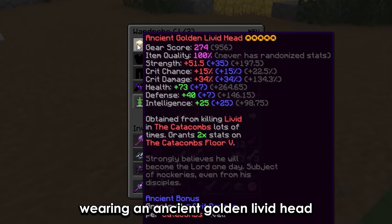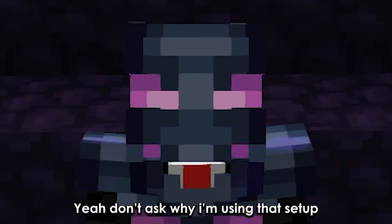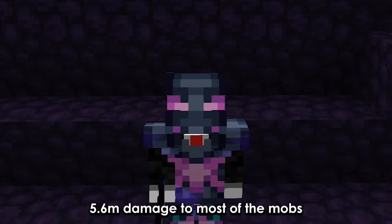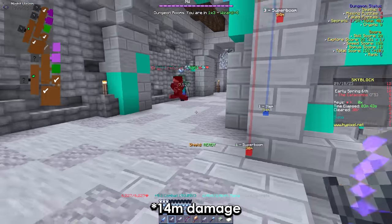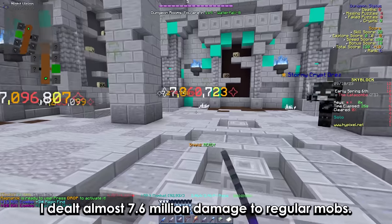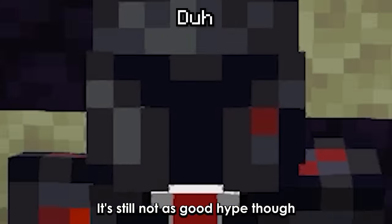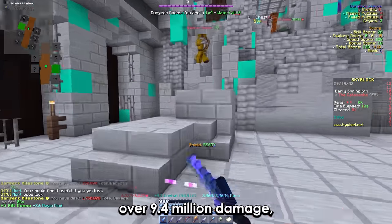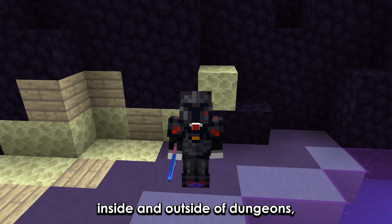Now inside of dungeons, wearing an ancient golden livid dagger, 2 pieces of max ore and a loving storm chestplate — yeah don't ask why I'm using that setup — with the livid dagger I dealt around 5.6 million damage to most of the mobs, and with a backstab I could deal around 11 million damage. With the felthorn reaper I dealt almost 7.6 million damage to regular mobs, and the ability is really good for clearing. It's still not as good as Hype though. With the shadow fury I dealt over 9.4 million damage, making it the best weapon on the list inside and outside of dungeons.